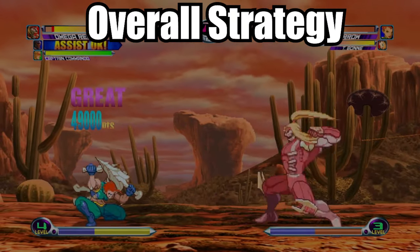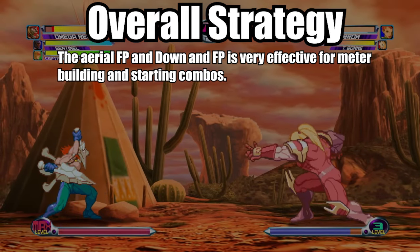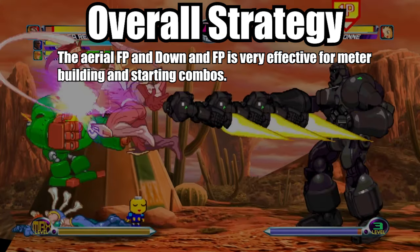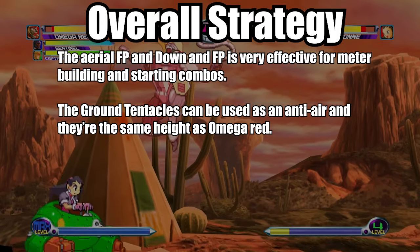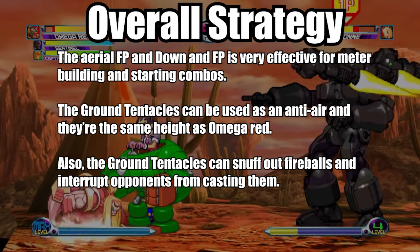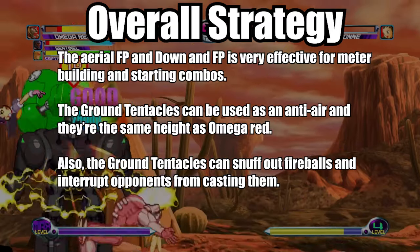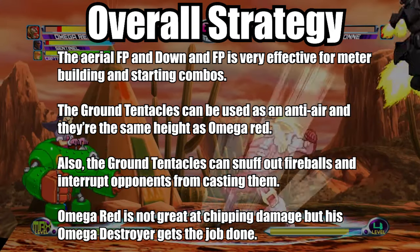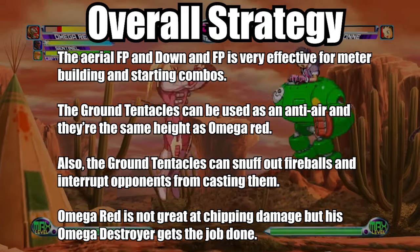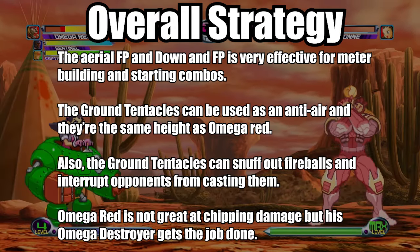Here are some tips to help your gameplay with Omega Red. The aerial fierce punch and down fierce punch are very effective for meter building and starting combos. The ground tentacles can be used as anti-air and can snuff out fireballs and interrupt opponents from casting them. Omega Red is not great at chipping damage, but his Omega Destroyer gets the job done. When using him as an assist, make sure to use the Alpha assist, which is the fierce punch carbonadium coil.